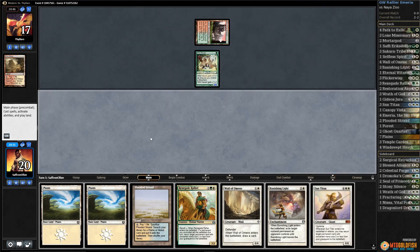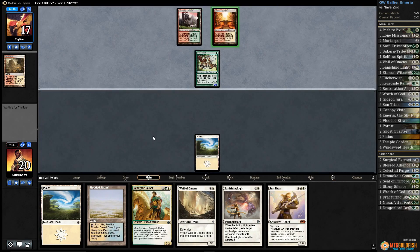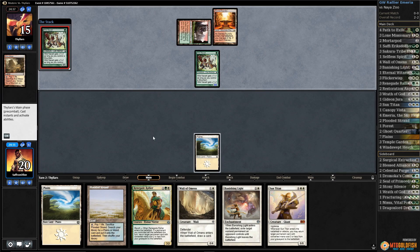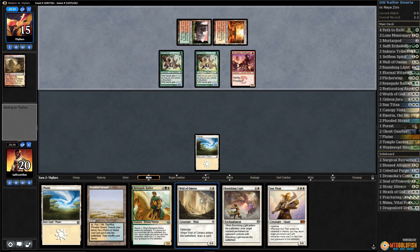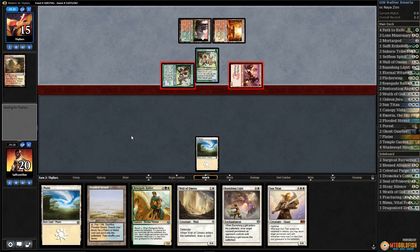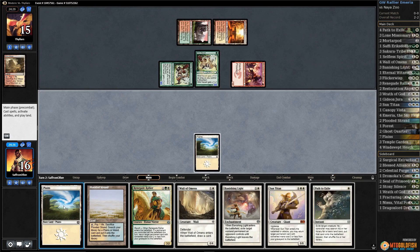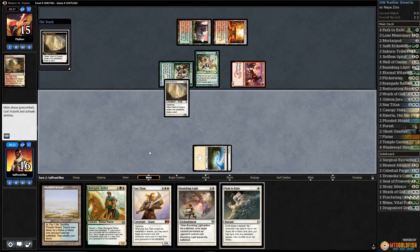There's a Nacatl for our opponent. Let's see what they have — Sacred Foundry, so this looks to be some type of Zoo deck. Another Nacatl and a Swiftspear — that's a lot of damage coming across. Opponent gets in for four, we're down to 16.